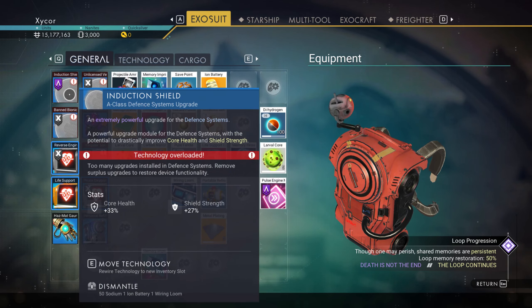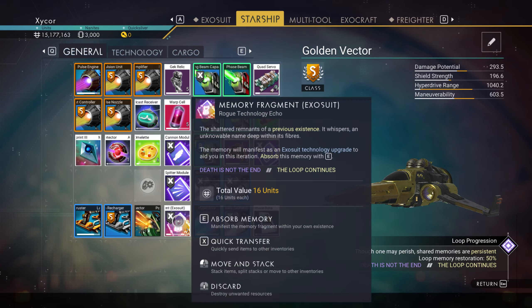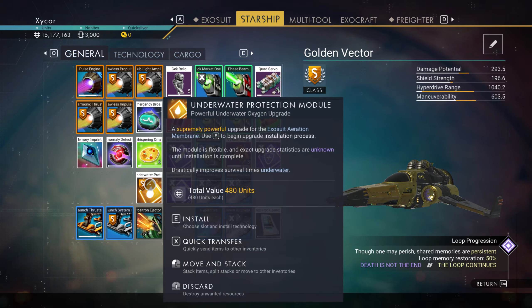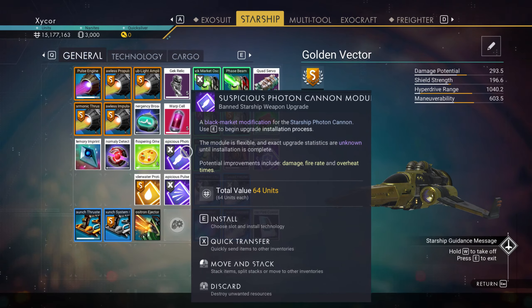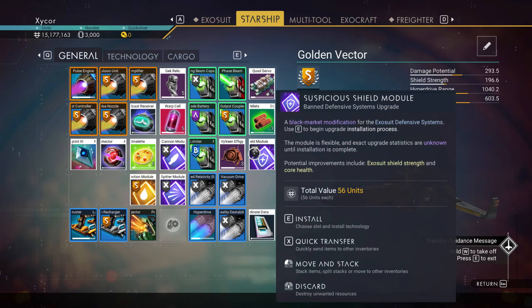I'll probably sell some of these — probably the photon cannon, the shield module, and the underwater protection module. I don't need that either. Some of these I'll put in my Minotaur. That should take care of most of the junk I have in my inventory.